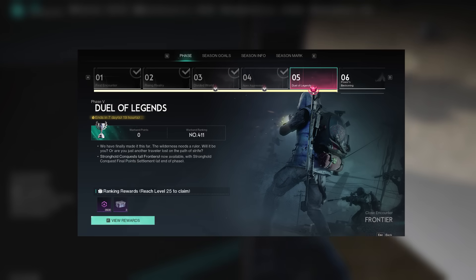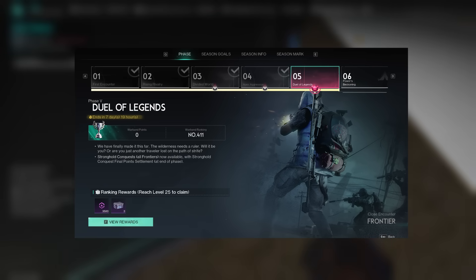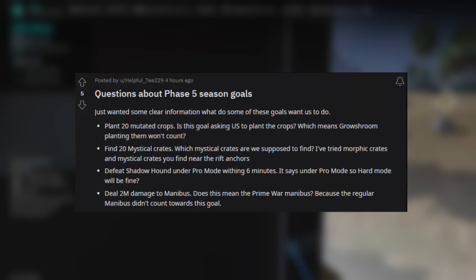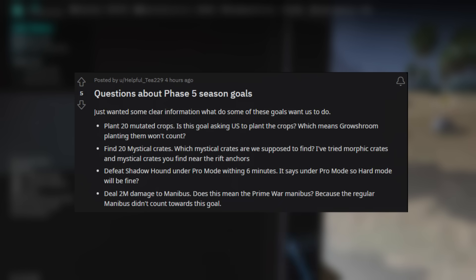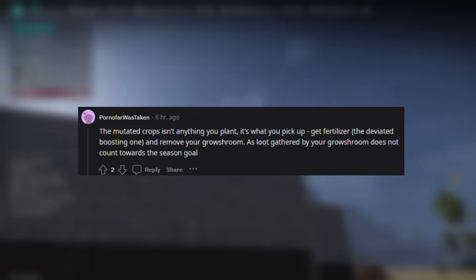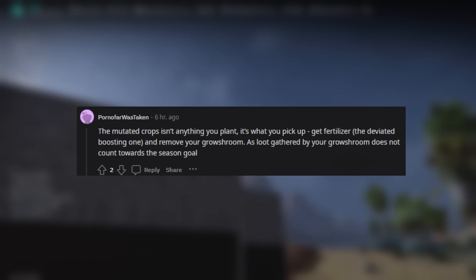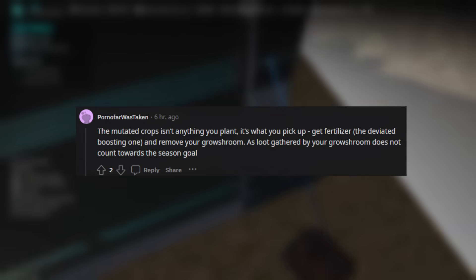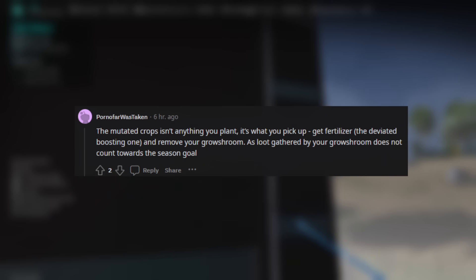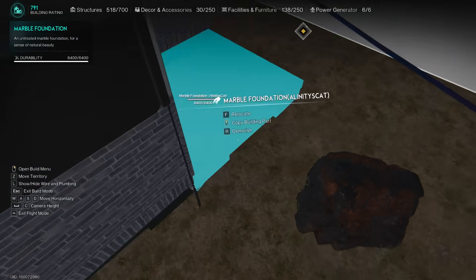We also had the Phase 5 drop for a lot of servers. There isn't a ton of new things for Phase 5, but we do get a lot of new StarCrom to claim. Someone on the subreddit asked if mutated crops can be done through Groshroom — but as pointed out, it's not what you plant, it's how you gather them that counts toward the season goal. You will have to remove your Groshroom to collect those, as if Groshroom picks it up it will not count.